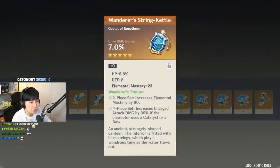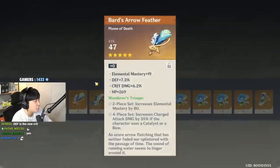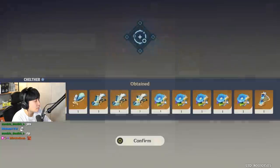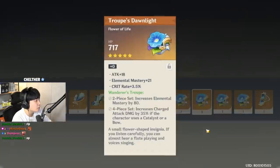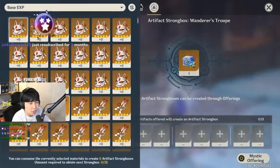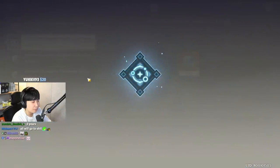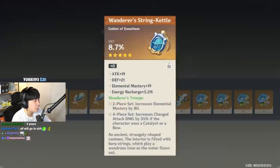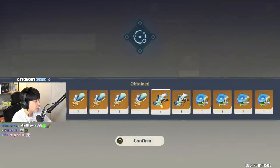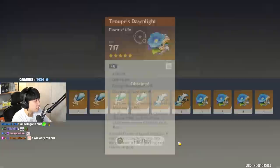Cryo damage bonus — that's what I wanted, but with no crit. That's fine. Double crit! We've got another double crit with three substats though. Another critical damage circlet with crit rate. Attack. Healing bonus. Single crits. And that's a no. Can I get some sands? That's so many artifacts if you think about it. Defense, defense, defense — triple defense! Nice. That's what I wanted to see. Defense circlet. Attack circlet. Any double crit? Nope, we don't have that.